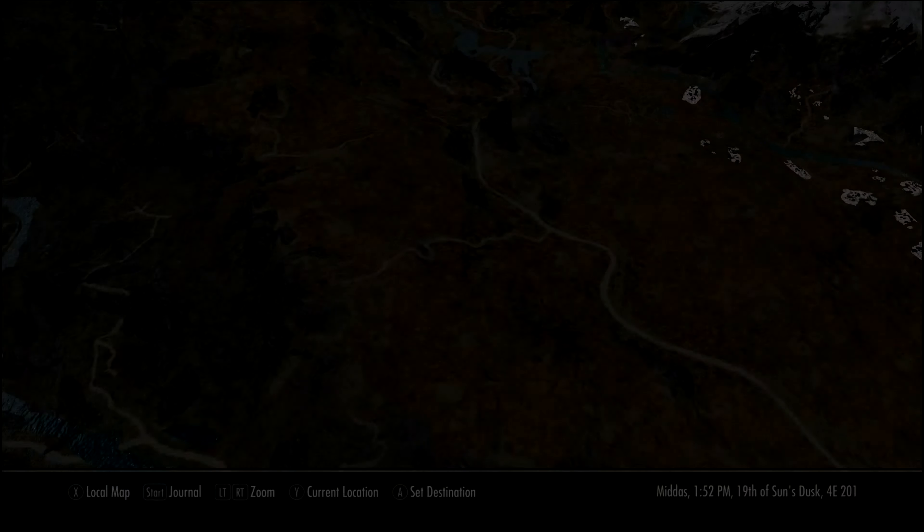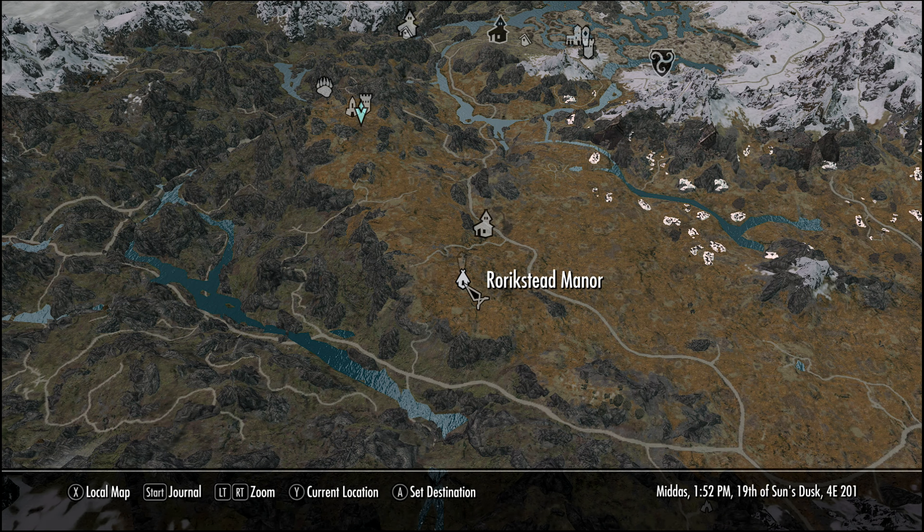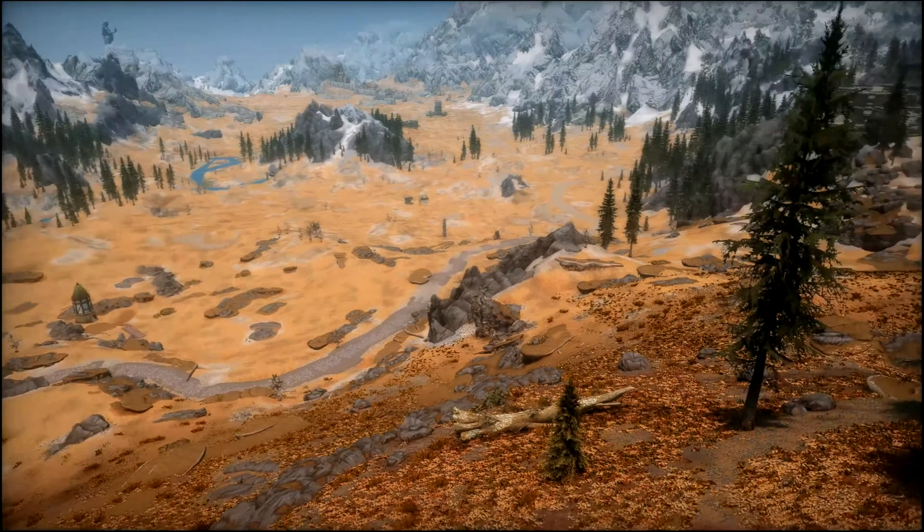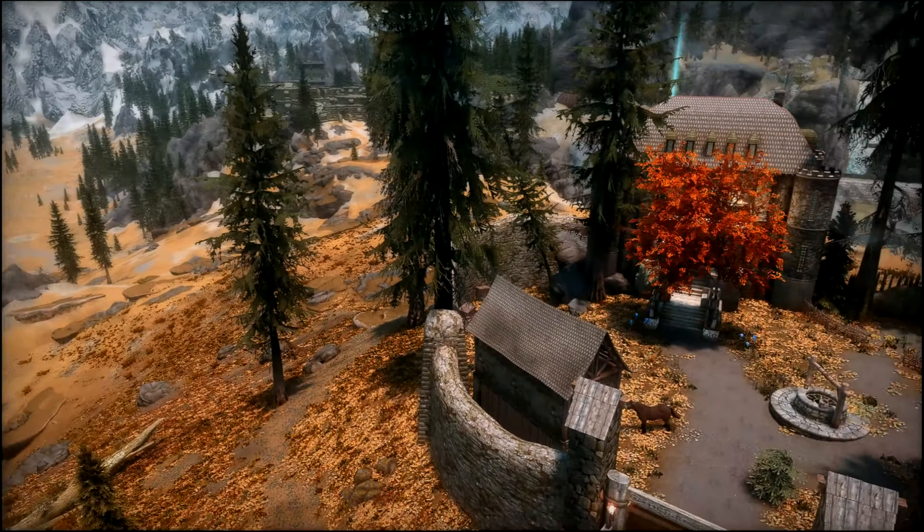Let's check out the map. Here we are at Rorikstead Manor. Here's Rorikstead, and here's Morthal. And here's Rorikstead Manor — there's Rorikstead on the left of your screen, and here's the manor in comparison.